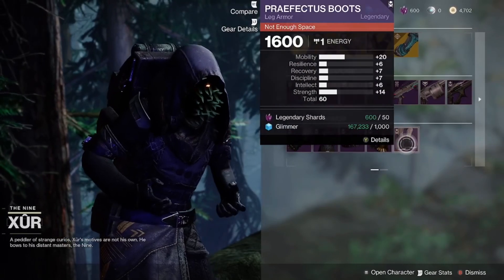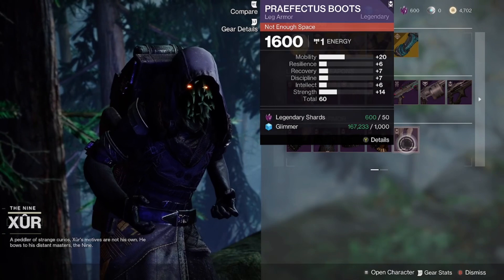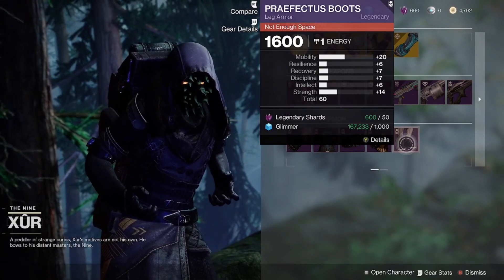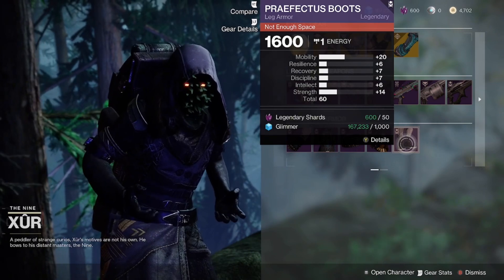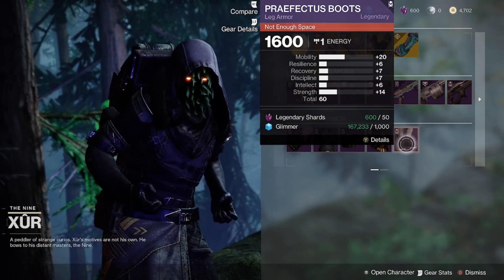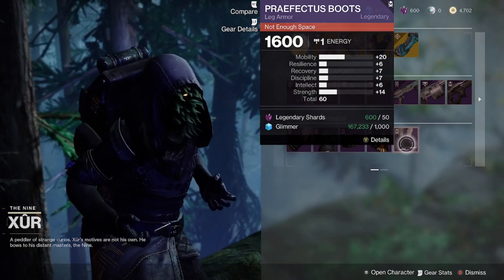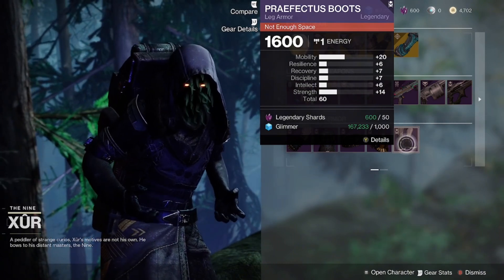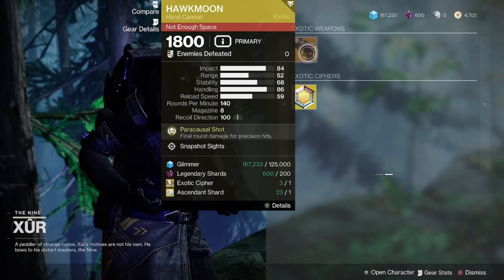On the legendary armor side, there's nothing really too good to write home about on any of the classes. If you're looking for some very good armor, this is a good week to jump into Iron Banner and get yourself some good stat armor, or you can run Grasp of Avarice — those will be the best sources to get some good high stat armor this weekend.